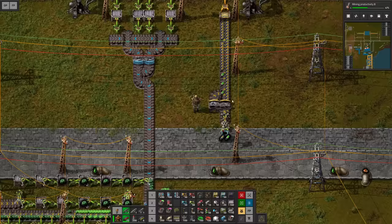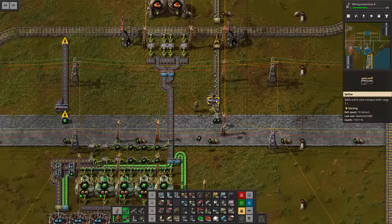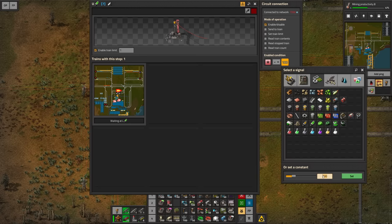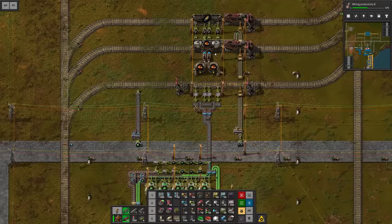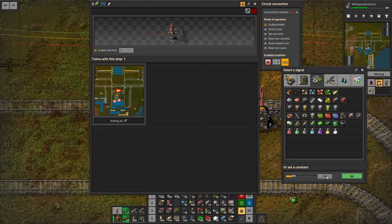We have to place it one later. We already have some nuclear fuel here — that is good and bad at the same time because we cannot request as many. At the moment we are requesting 100 which is way too many. Let's go down to 40. How many will be delivered at a time? We have space for 40 and we have four chests each with more space than 40. That means we're gonna request a train when we are at 100 and keep it at the current setting. It's gonna be a lot of fuel shipped over but I think we'll be fine.